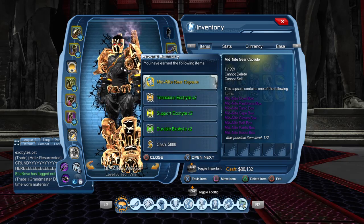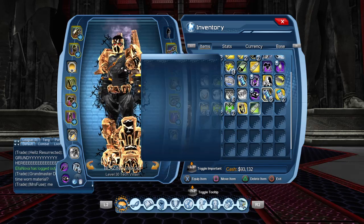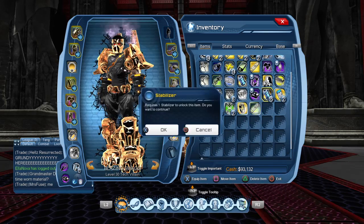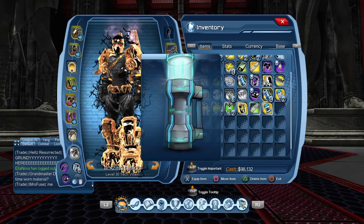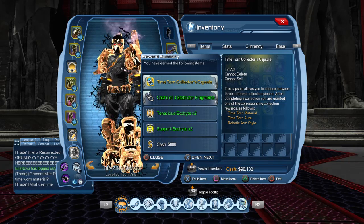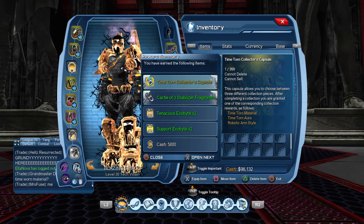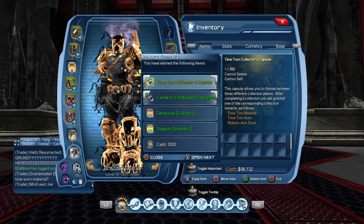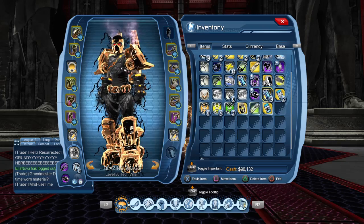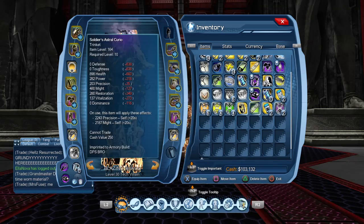Midnight gear capsule — I don't know what that is, I think it's like some new gear or something. We got two of them. And what is that? Time torn collector's capsule — this capsule allows you to choose between three different collection pieces. You're granted with — oh look, time torn material! I think we need that. We got two of them.